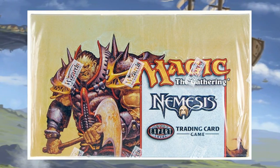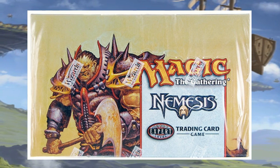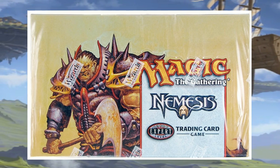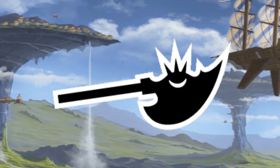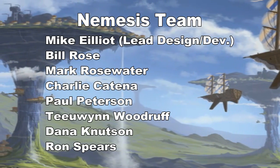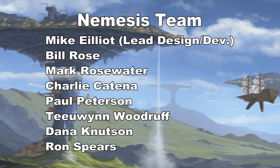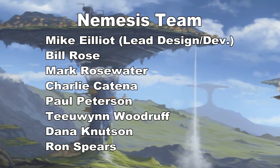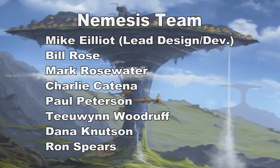Nemesis was released on February 14th of 2000. It was the second expansion and the first small set of the Mercadian block, and was considered by many at the time to be the most powerful expansion of the block. The symbol of the set was the Axe of Crovax, with Crovax being the main antagonist of this storyline. Mike Elliott would be the lead designer and developer of the set, with Bill Rose and Mark Rosewater being part of the design team. Charity Cantina, Paul Peterson, and T. Wood Woodruff would be part of the development team, with Dana Knudsen and Ron Spears returning as the art directors.